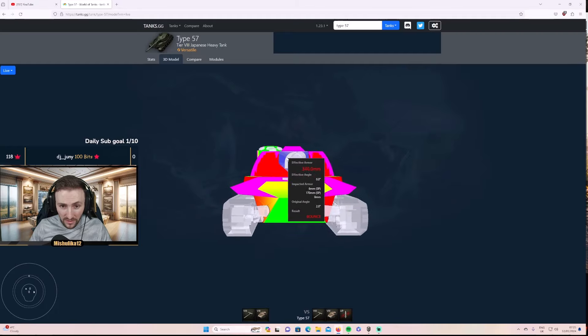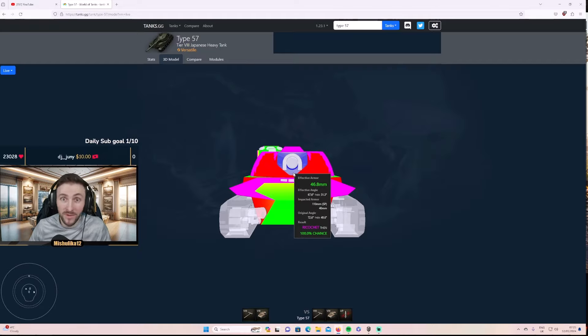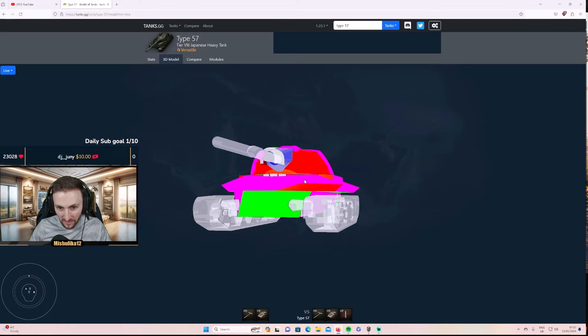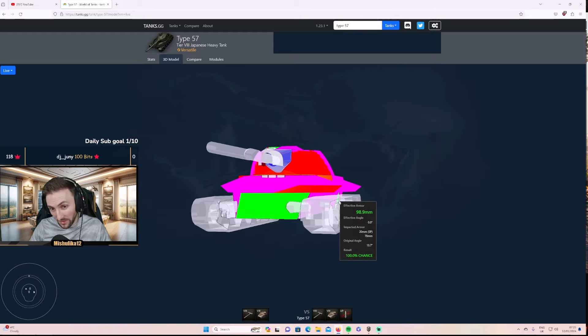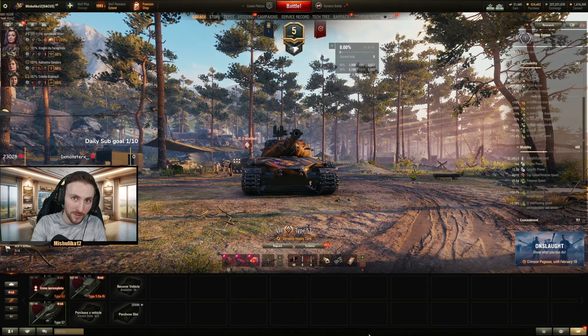Obviously there are going to be those pesky TDs which have over 350 penetration. One more thing to showcase is this weak spot below your gun — if you're trying to hide your cupola by putting your gun up, you might actually get penetrated there. Even on the side scrape, if people are aiming properly, they might penetrate you in that weak spot. It's not the biggest one, but it can happen. Don't be surprised — people need to learn how to deal with these tanks first.